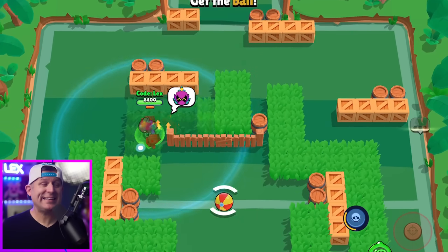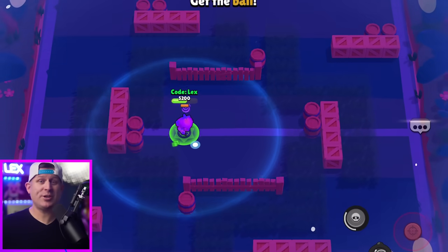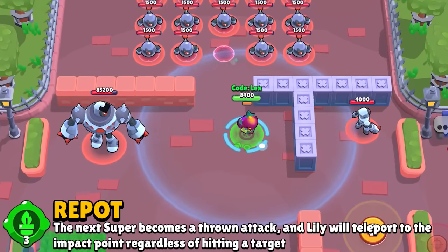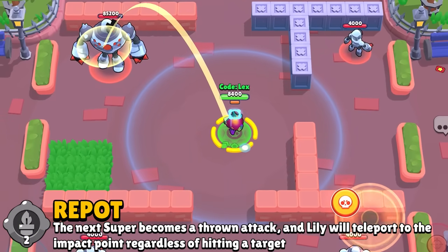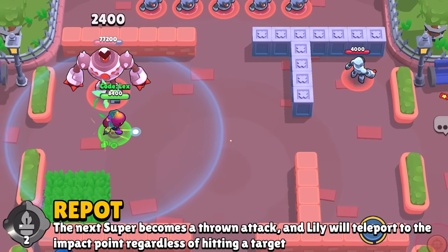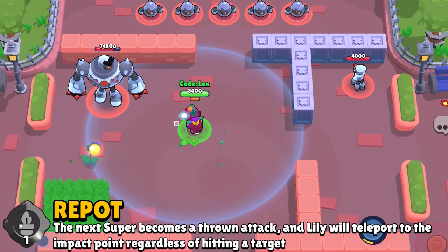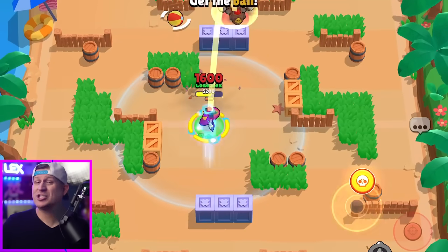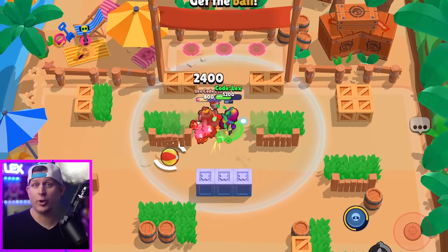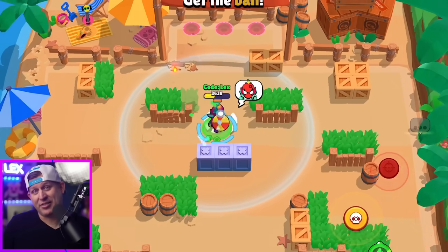As bad as this looks, in a game it can actually get worse. She can always use her Vanish gadget to sneak up on a thrower and take them out before they can say anything. But also her other gadget is deadly to them as well — it's called Repot. With this gadget, whenever she has her super ready she can use her gadget, and instead of her super being a shot, it actually becomes a thrown one where she can teleport to wherever she chooses. And that includes going over a wall. You think you're safe behind that wall as a thrower? Think again.